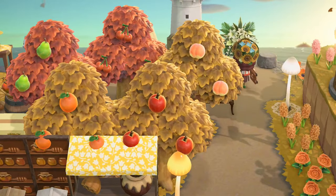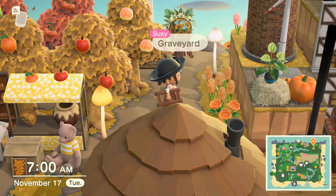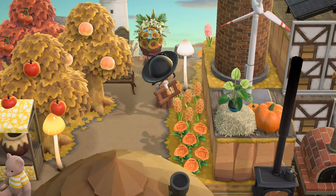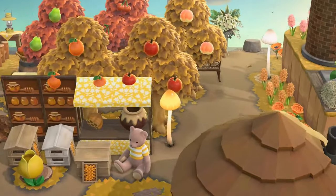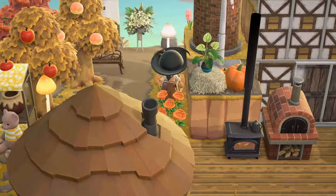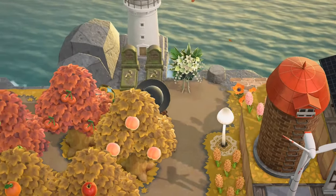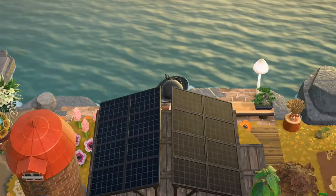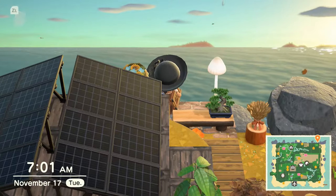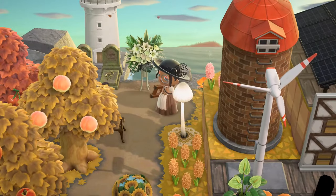She literally just has one tree of each fruit and it really does look good. I definitely downsized my orchard too — I used to have a huge orchard and it was just taking up too much. My mom literally only has one tree of each fruit, which is an option if you like that. This is a graveyard right here, next to the ocean — very peaceful way to spend your days, or your after days.